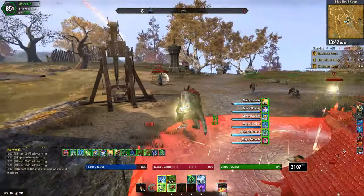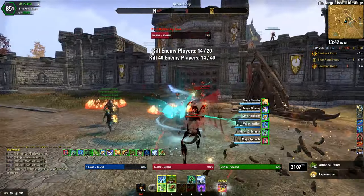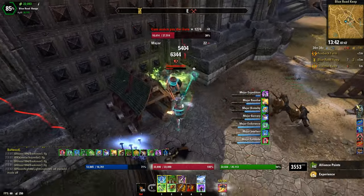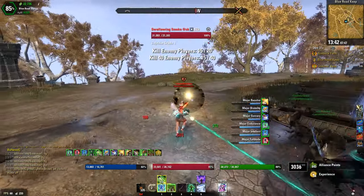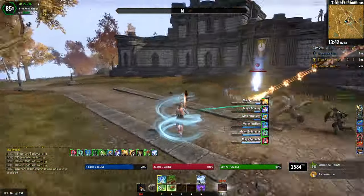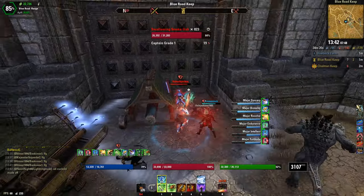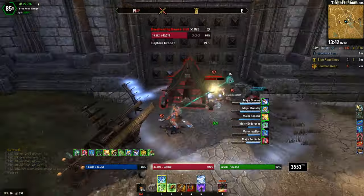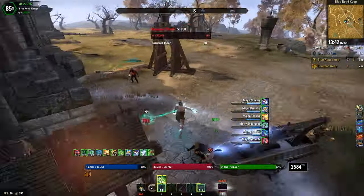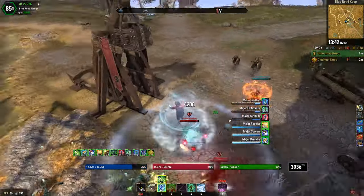Starting from tomorrow, February 15th, all proc sets are disabled in Cyrodiil along with monster sets and mythic items. Zenimax has given us a handful of sets to work with for the next three weeks. So I logged into my game and the Shackle Breaker set I crafted in 2017 was like hello. So I made a stat-based build on a Stamina Warden and named it Statden.